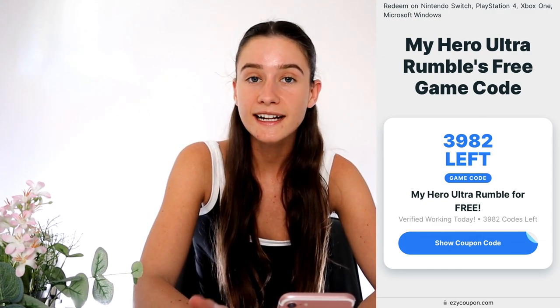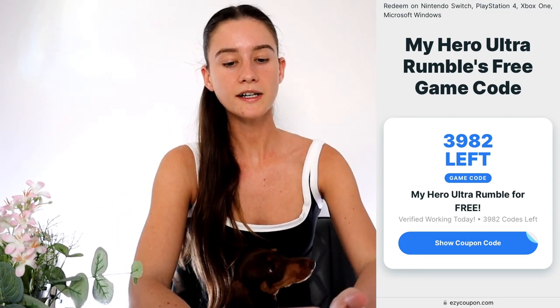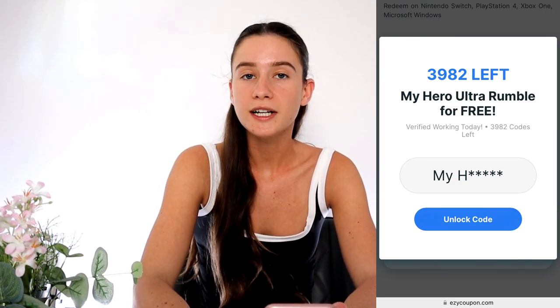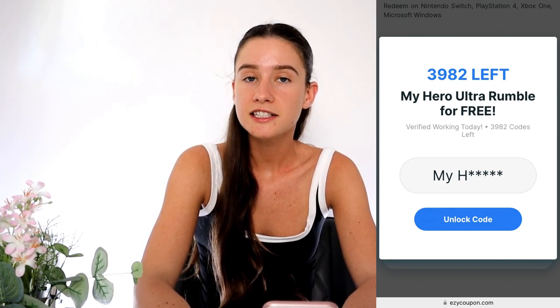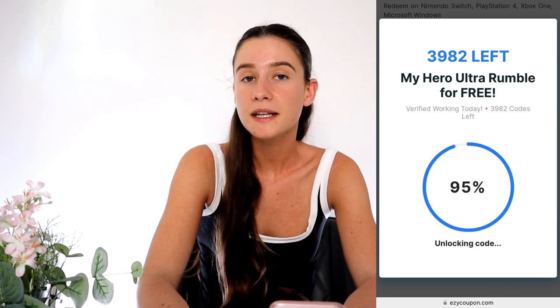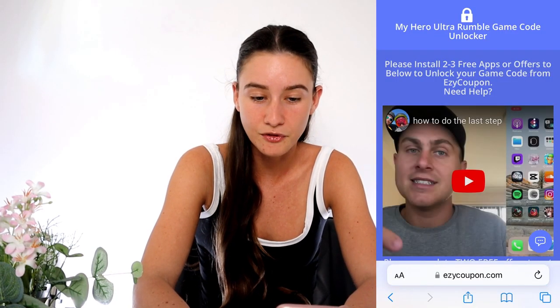There are a limited amount left so you want to get in as fast as you can. What we're going to do is press 'Show Coupon Code' and as you can see it's giving you part of your code, but we need to unlock the remaining last few digits. Easy Coupon is going to give you a whole game code and it's going to start to generate behind the scenes when we press 'Unlock Code,' so we'll have access to this in a few minutes. There is something we have to do first.